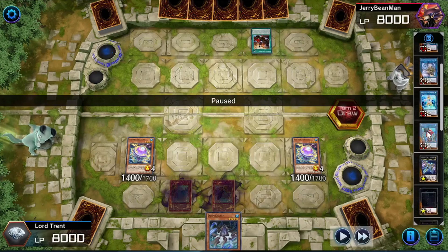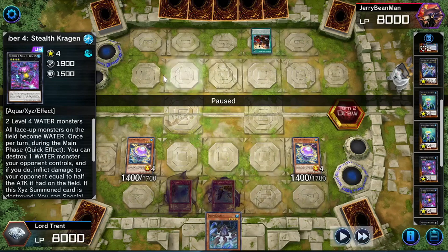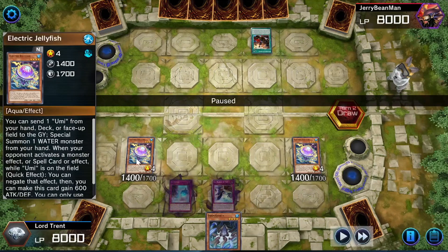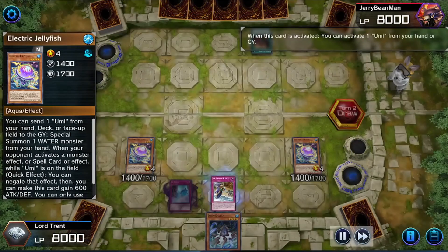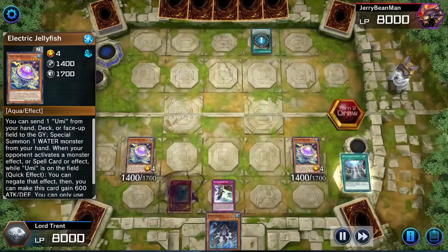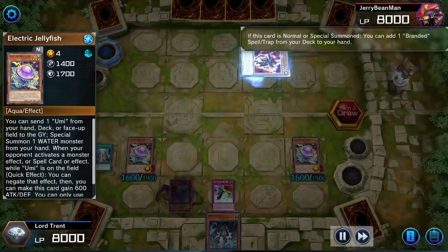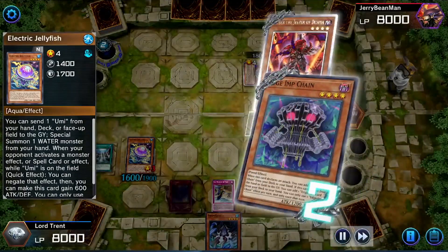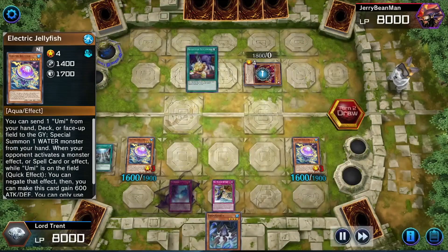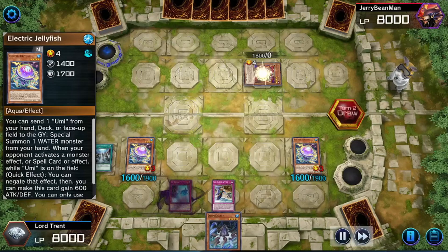I would have possibly gone into the Stealth Kraken, because Stealth Kraken is actually kind of good — it would lock our opponent and make all of their monsters water, and then we can quick effect destroy one. But honestly Electric Jellyfish is pretty good because it's also a negate. We're going to use Sea Stealth to get back the Legendary Ocean. Now we've got one Spawn Trap Card negate, the interruption from Doom Kraken, we can banish to protect our back row, and we have Ice Barrier. We're playing against Despia.